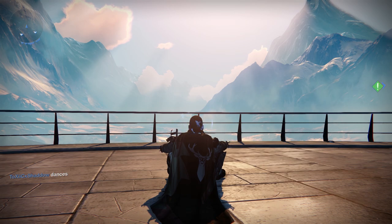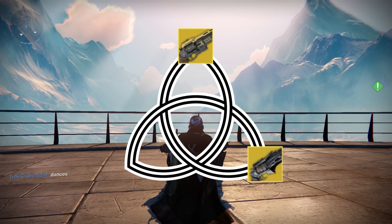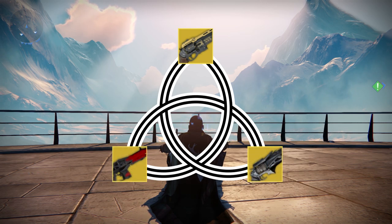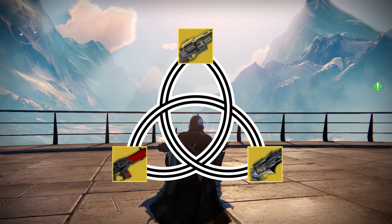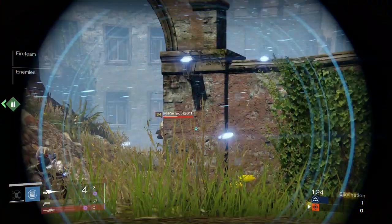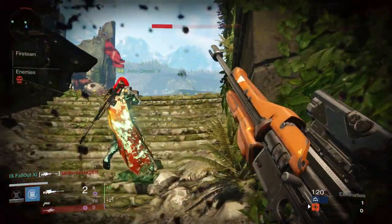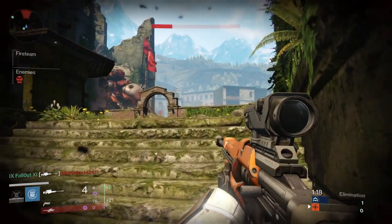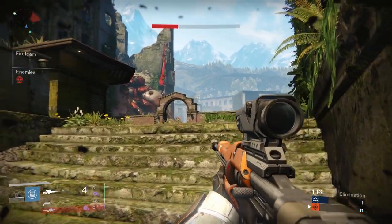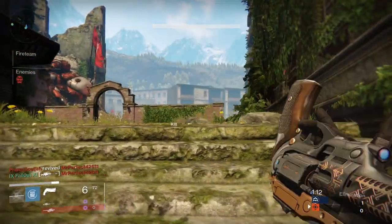For weapons, I recommend what I'm referring to as the Holy Trinity: The Last Word, Thorn, and Red Death. These weapons are very good in PvP, and you can bet money that any good enemy team you fight will probably be using them. For your special weapon, anything can work fine, but I recommend using a sniper. Snipers with high enough impact can one-hit kill enemies through their temporary health buff when they're revived, and that is really helpful in keeping the enemy pinned down.